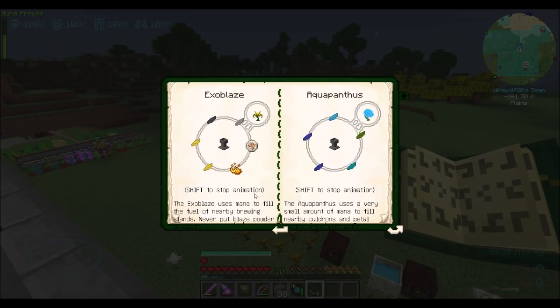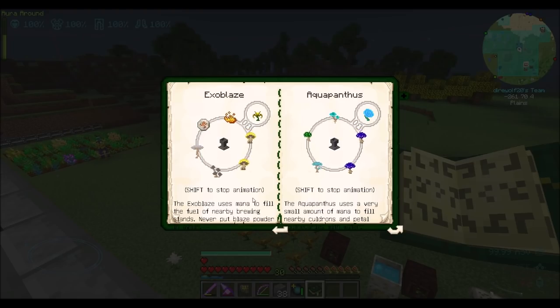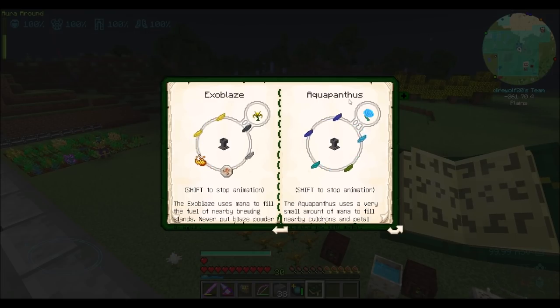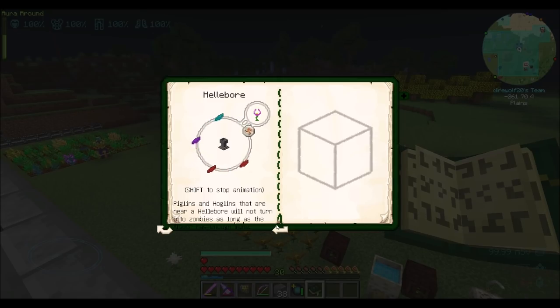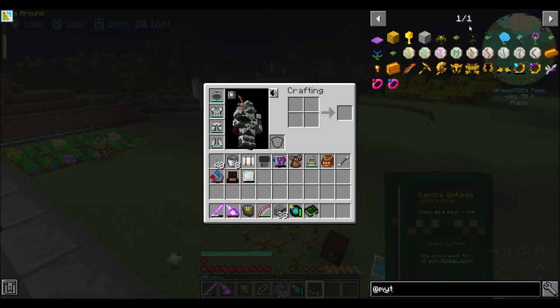They put at least three of them together. The Exoblaze uses mana to fill the fuel of nearby brewing stands - it's like the Exo Flame but for brewing stands. The Aquapanthus fills nearby cauldrons and petal apothecaries with water automatically. The Hellebore keeps piglins and hoglins near it from turning into zombies as long as the flower has enough mana.